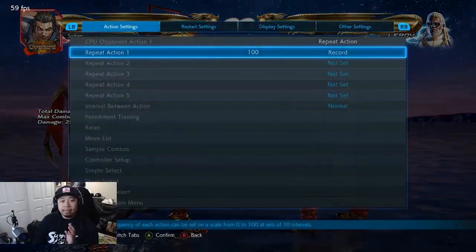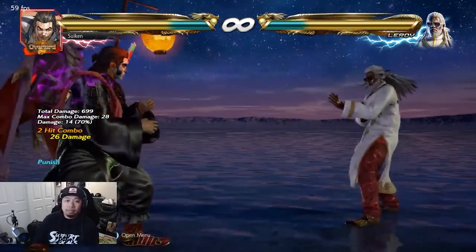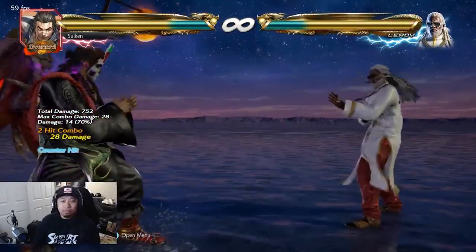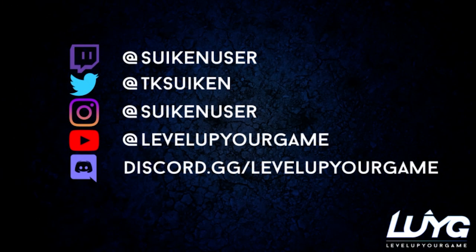If you don't do it at max range it's going to hit you, so I'm going to show you how to do it at max range. Just like that — both down jabs whiff and I punish with Tiger two two. I know Leroy can sound really hard but hopefully that helps you out. I'm Sukin — please make sure you hit the like and subscribe button below and show some love for the rest of the team. This is LUYG Labs, you guys have a good one.